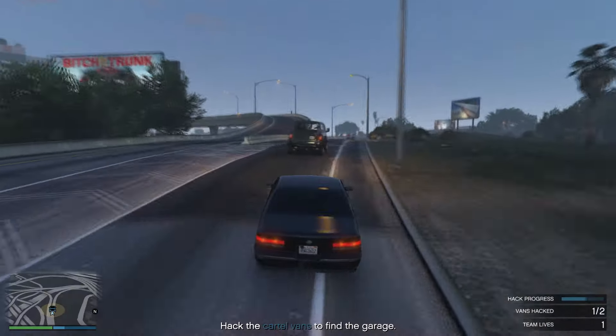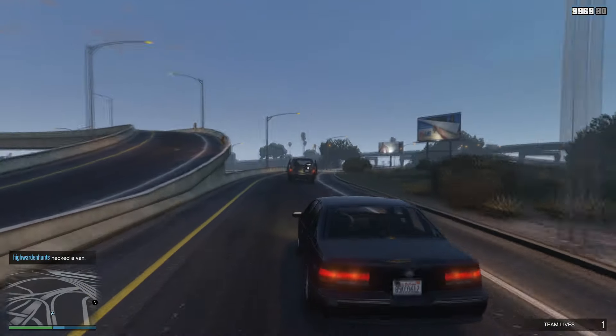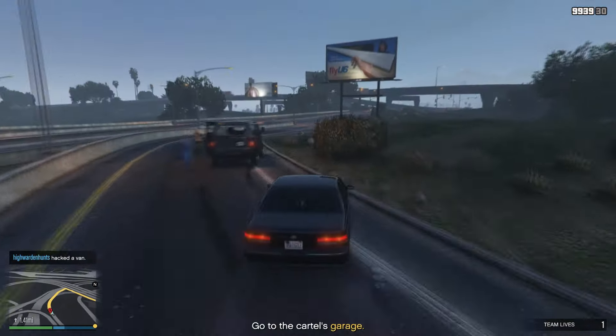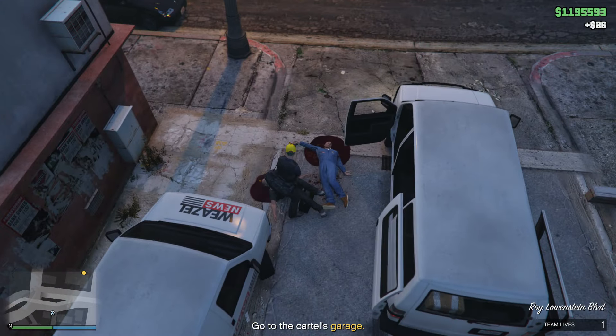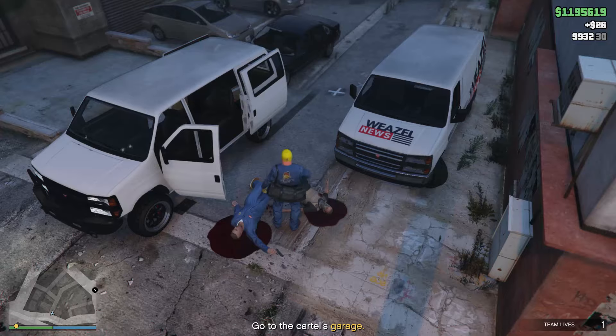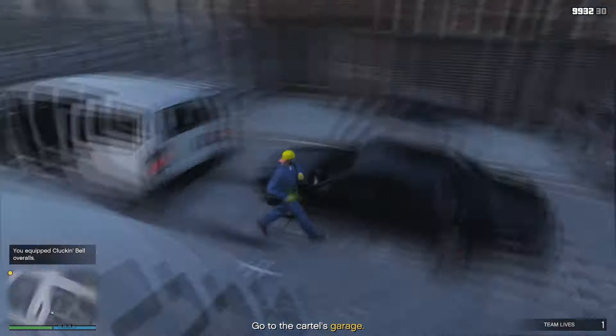After you hack both vans, you have the option to kill the gang members inside and you'll be able to loot them to get this Clucking Bell mechanic outfit, which Vincent says will improve your stealth capability while doing the next part of the mission.